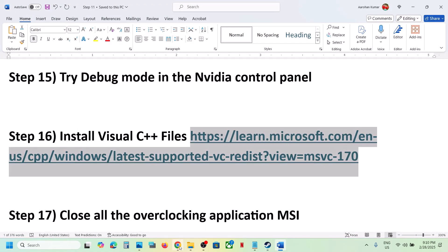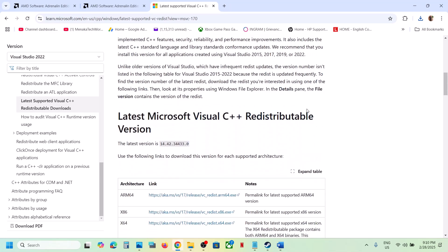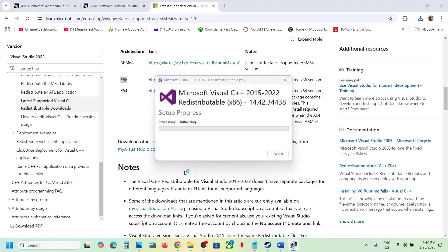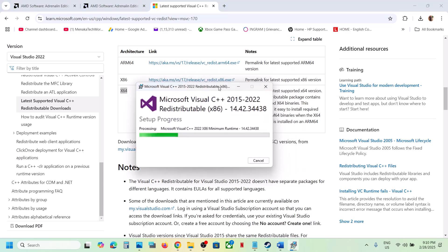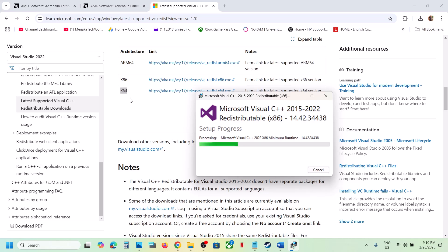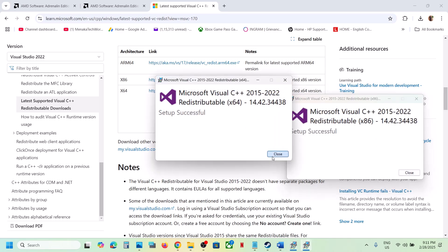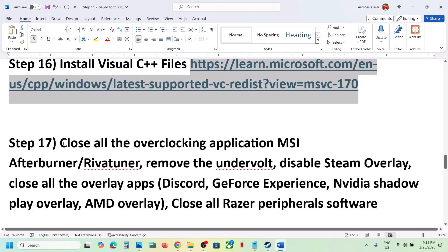The next step is to install Visual C++ redistributables. Copy the link provided in the video description and open it — it will take you to the Microsoft website where you will see Visual Studio 2015–2022 redistributables. Download both x86 and x64 versions. Run each exe file; if you see a Repair option click Repair, if you see Install click Install. Make sure both are installed, then restart your computer — a restart is required after this. After the system restart, launch the game.